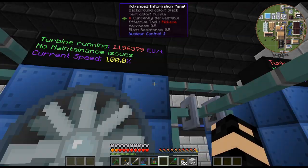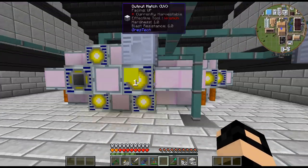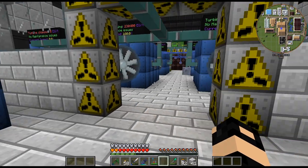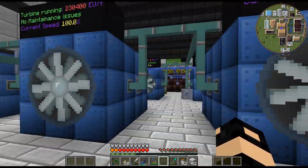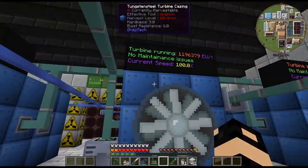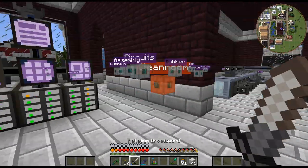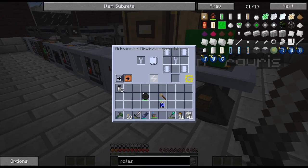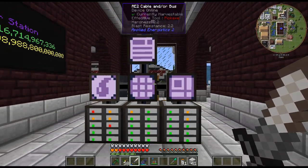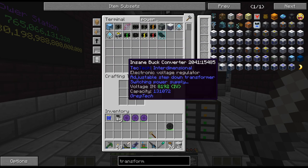So there we go - 1.2 million EU per tick. Even with three of these running and that running, we still have a net gain. I don't think we can run four of these quite yet. I'm pretty happy with that. I'll throw the second turbine in as well - I have enough for another one but obviously we don't have the dynamo for it. I've gone ahead and crafted up the second turbine, but unfortunately we don't have the UHV energy hatch crafted up yet.